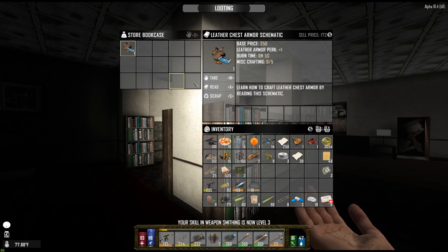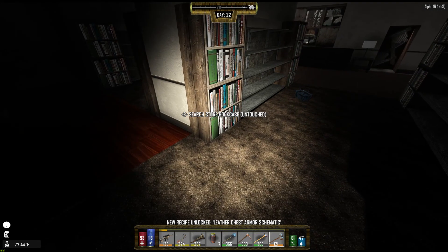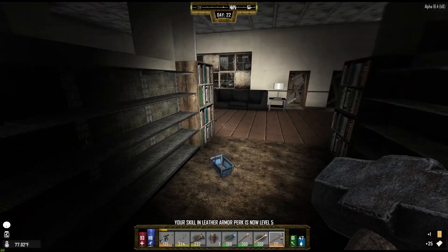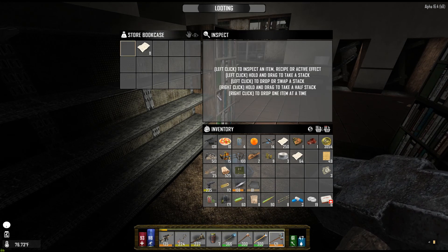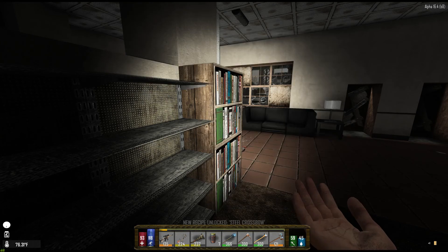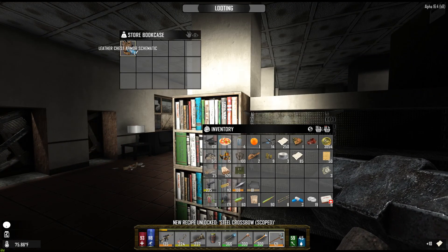Weaponsmithing — I don't know this one yet. Now we can make another chest. Already know rockets. Already know the auger. Nice to find the sniper schematic again. Steel crossbow — I do not know that. I don't know if that's better than a compound bow or not, but I can't make steel yet anyway.